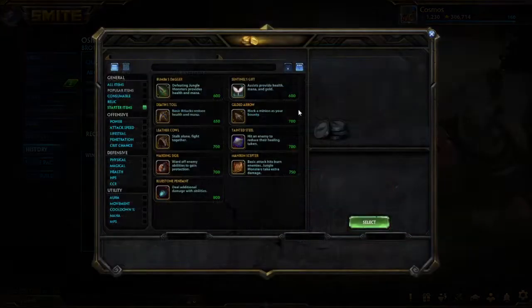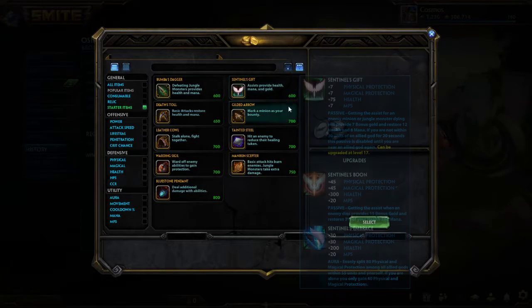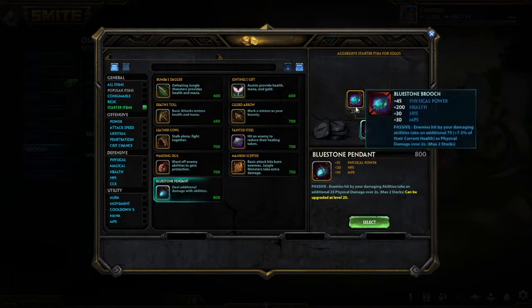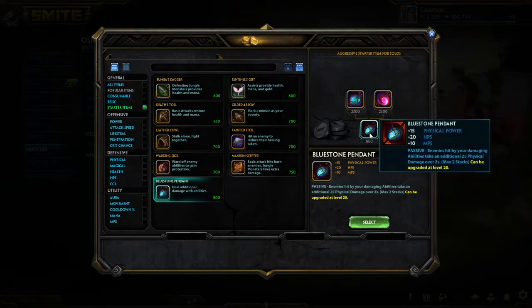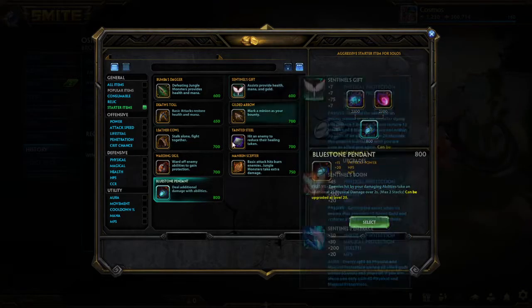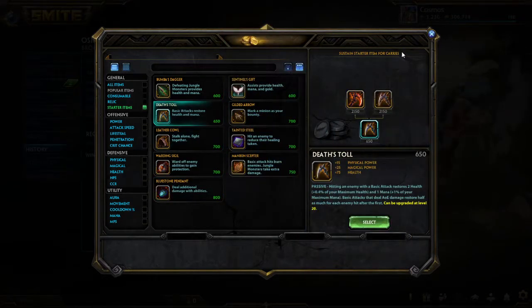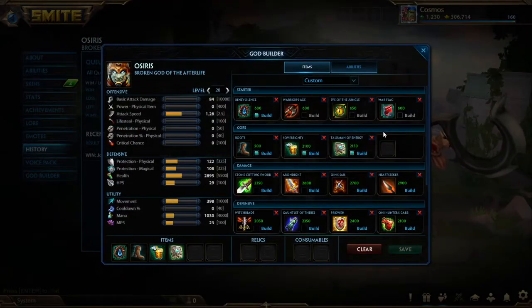One starter item not listed that is also very strong is Bluestone, which allows you to do immense damage output but you'll be very squishy. If it works for you, keep building it — same with any of these. Like if you're the guy that builds Death's Toll every game and it works, build Death's Toll.